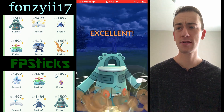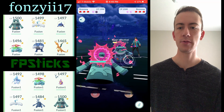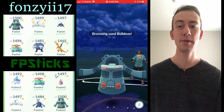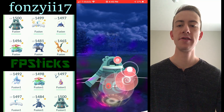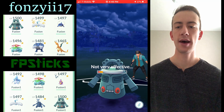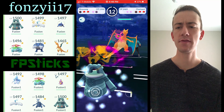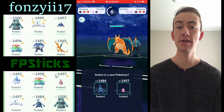These battles are against Fonzie17, who we've seen on the channel a bunch. I'm able to land the Bulldoze, which is amazing, and I'm hoping that Bronzong is getting close to Psyshock range. I go for the Psyshock hoping to draw a shield — I do not get a shield and it's not enough to take it out. I do win the lead matchup even though I was behind in fast moves.